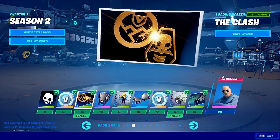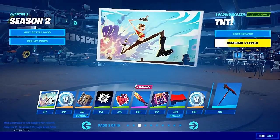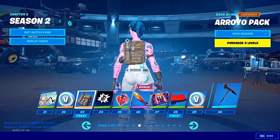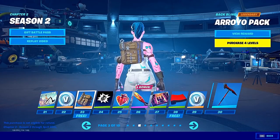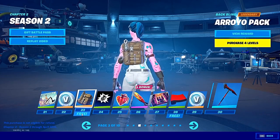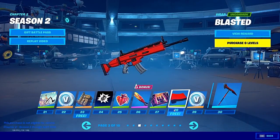We got a pretty cool loading screen — this is free, you just have to go to Tier 13. At Tier 18, there's the first free spray. Then we got a backbling for free. This first method, you just have to level up — you don't even have to purchase the Battle Pass because on the bottom of these free items it says free, though it only says it for a select few items. We also got a free wrap.